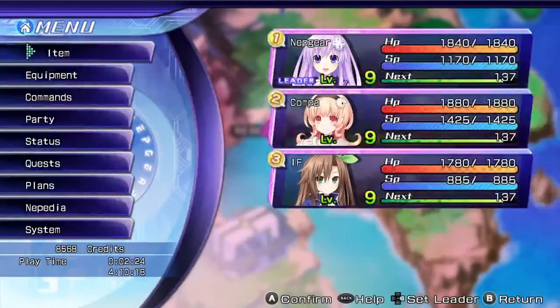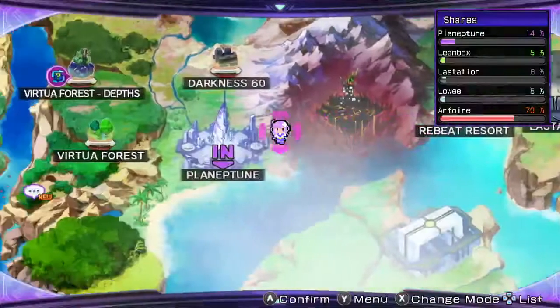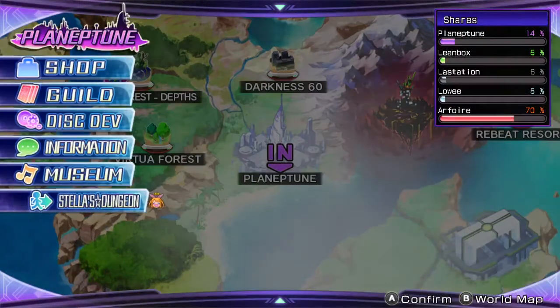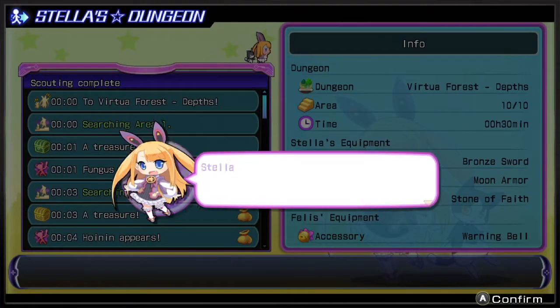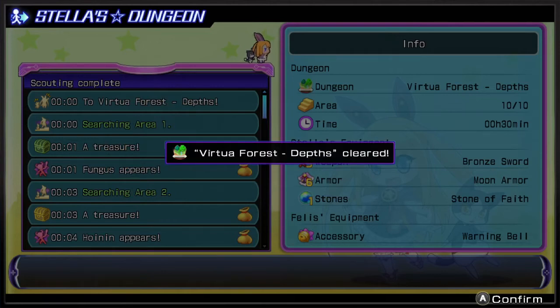We do need to go back to Lastation, but because there's been a bit of time between this part and the last, Stella has returned and successfully completed the Virtual Forest Steps. One thing I've decided is that if I complete a dungeon for the first time I'll show it, but if I'm just retracing steps for treasures and items I won't show that — we know what Stella's dungeon is now. The reward, however, we do want to see.